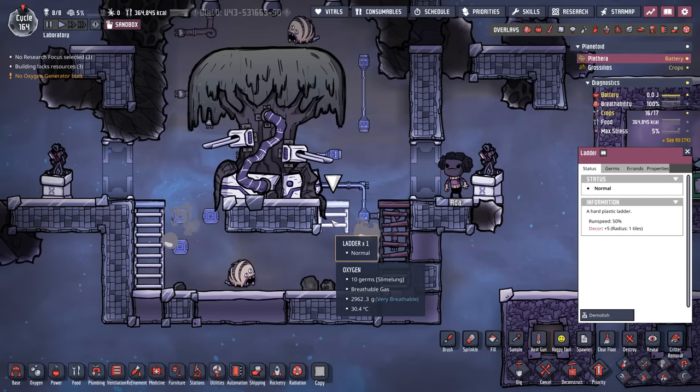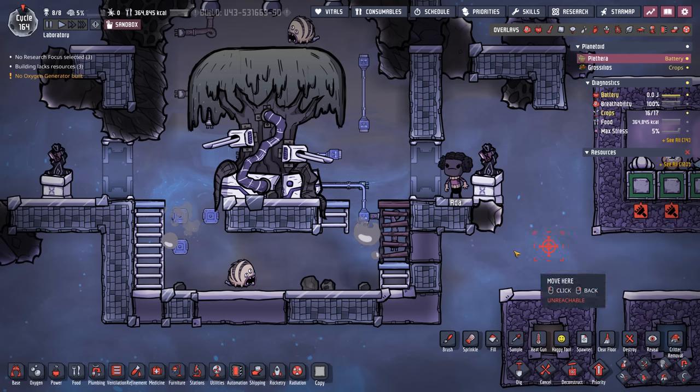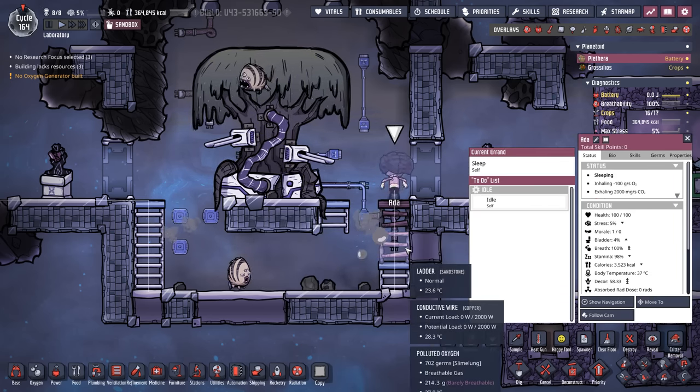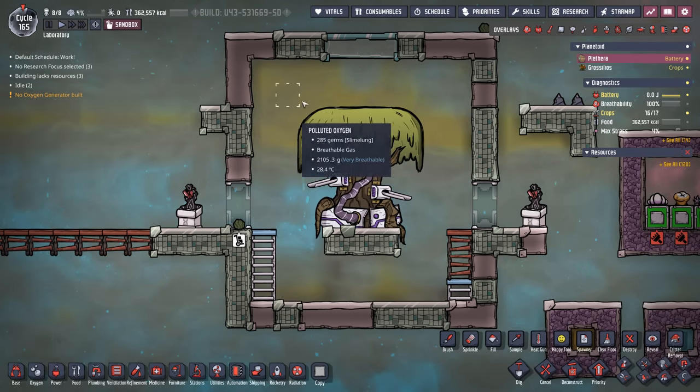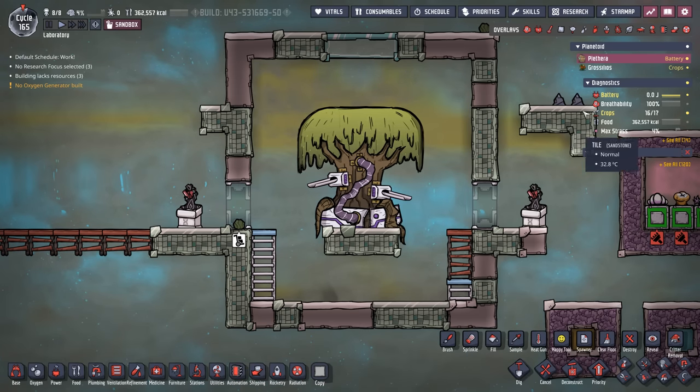Incidentally, because there's a ladder right here and it's always there, you could move the duplicants here to pick up things — but again, that's normally a little bit dangerous. If you really want to go out, this is how you'd want to clean up your entire area, but it's largely unnecessary.